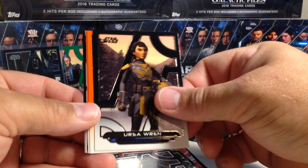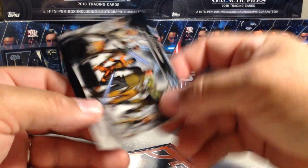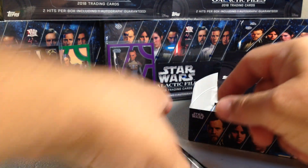K-Om, Ursa Wren, Jen Ursa, Purple, Chancellor Villachum Orange, Phoenix Squadron, Aura Singh, Obi-Wan, and Lats Razine.